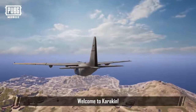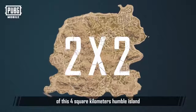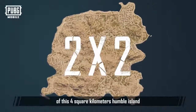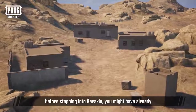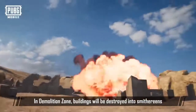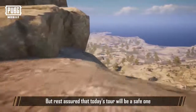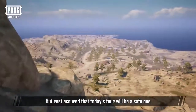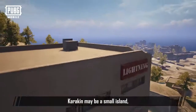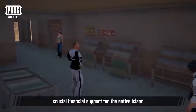Welcome to Karakin. Today let me guide you on an in-depth understanding of this four square kilometer humble island. Before stepping into Karakin you may have already heard about the intimidating demolition zone, where buildings will be destroyed into smithereens. But rest assured that today's tour will be a safe one. Karakin might be a small island, but the textile industry works as a crucial financial support for the entire island.